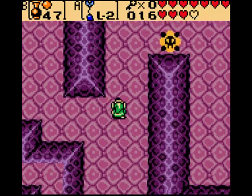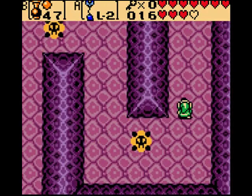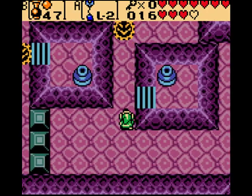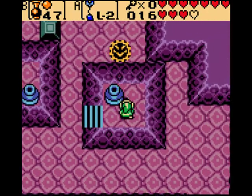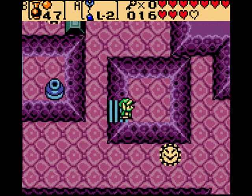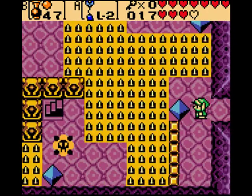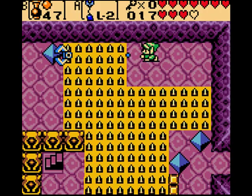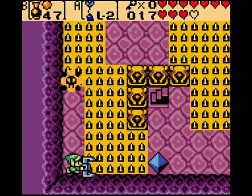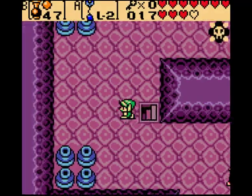Now that we have this, we can do some things. What we've got to do is collect like three keys. And I am not getting hit by that thing again. We have to get about three keys in order to get the boss key, and then go to the boss, and then complete the dungeon. And everything's all honky dory.